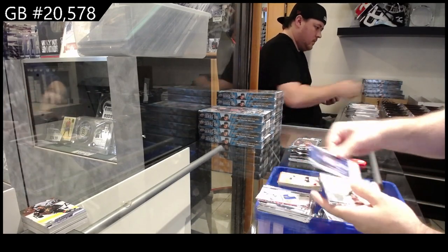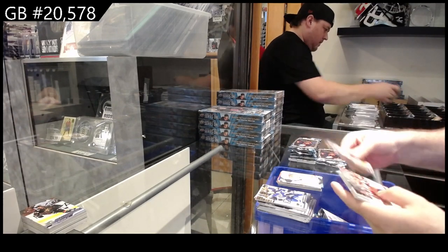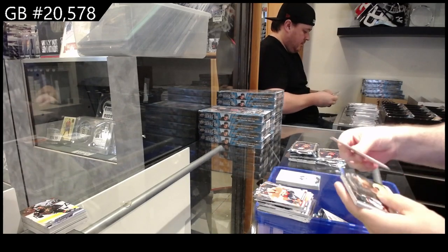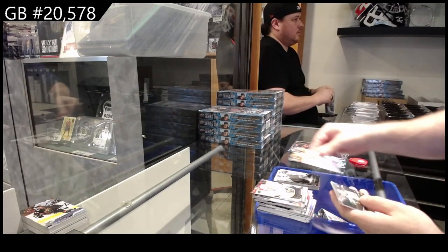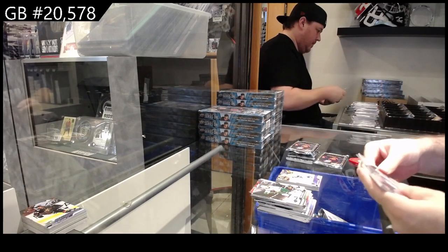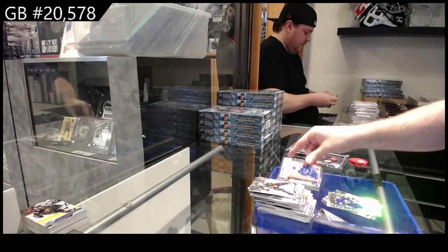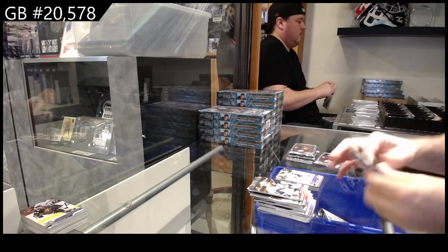We've got a Star Zone of Pastrnak, Teacher's Pet McDavid, and a Young Guns of Wolf. Teacher's Pet Tatar, honor roll Pettersson, and a canvas of Lundell for Florida. Matthew's Statbox, Kaprizov honor roll, and a canvas of Sorokin. Star Surge of Boldy black, and a canvas of Norris, and a Young Guns of Stastny. Population count 500 Patterson for Vancouver, Dazzlers.